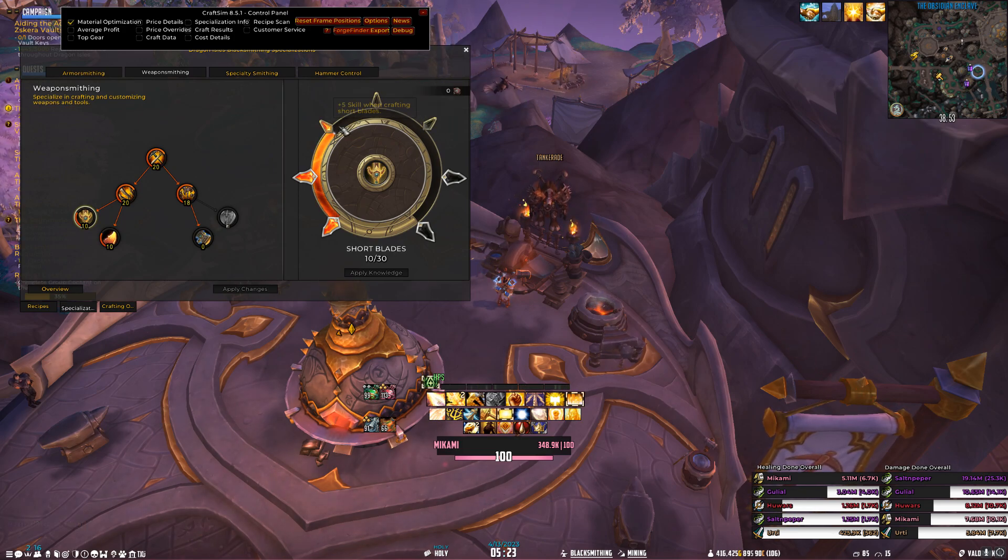So you're able to know, okay, I'm going to spend 10 more skill points — it's going to grant me this much more. Let me even put that in the Sim. And you won't overspend.